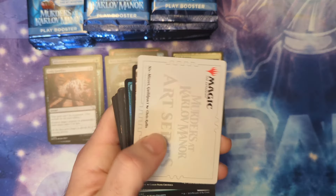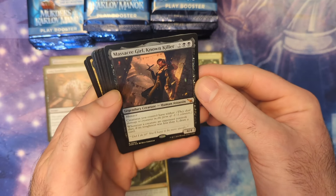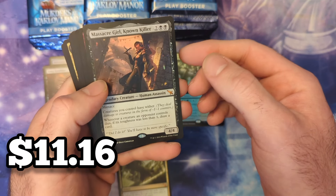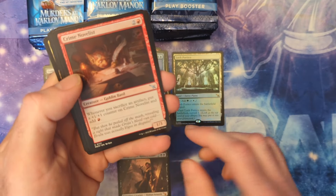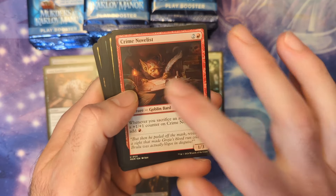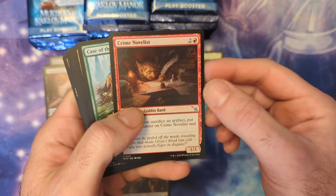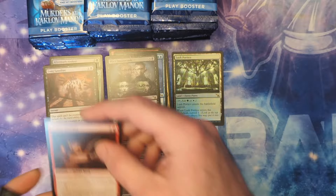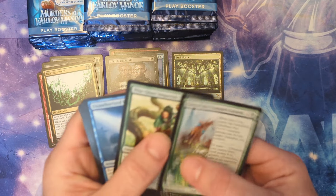Perhaps in the next one they'll make up for it. Oh, that makes up some ground right there — another Massacre Girl! We got one in the last opening as well, so second mythic of the box. This one is the Massacre Girl Crime Novelist — I kept calling her the True Crime Novelist in another video because my girlfriend watches all that true crime stuff. Non-Insidious Roots — look at that!